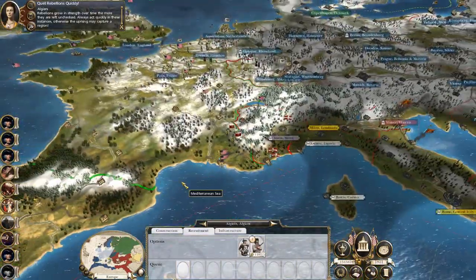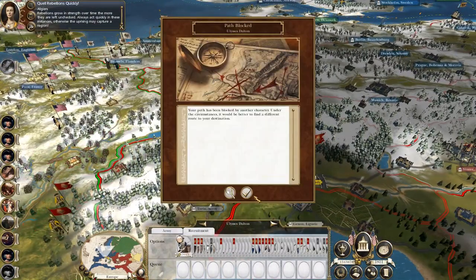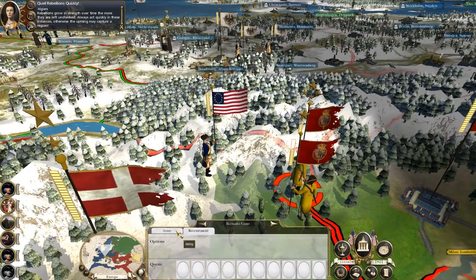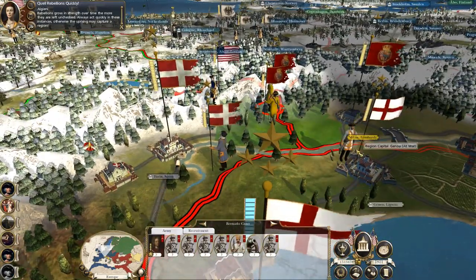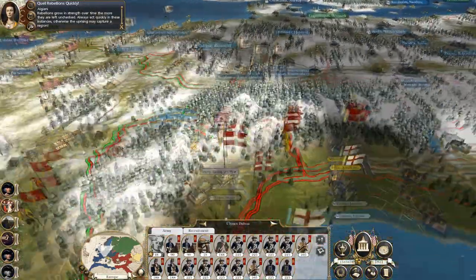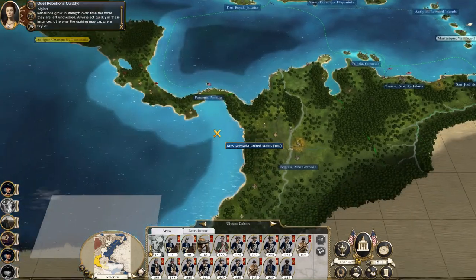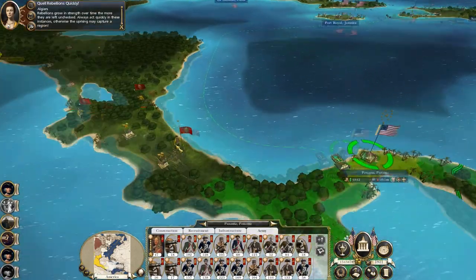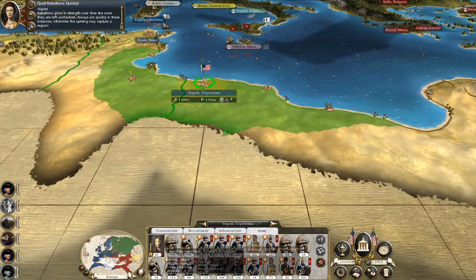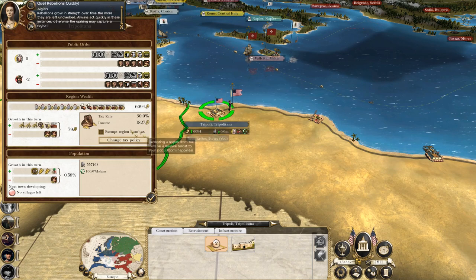I can scoot that army over there quite quickly. These Spanish armies are surrounded by troops that hate them — fallback. So if I move you out of Tripoli, you'll hate me for two turns unless I make you tax free.